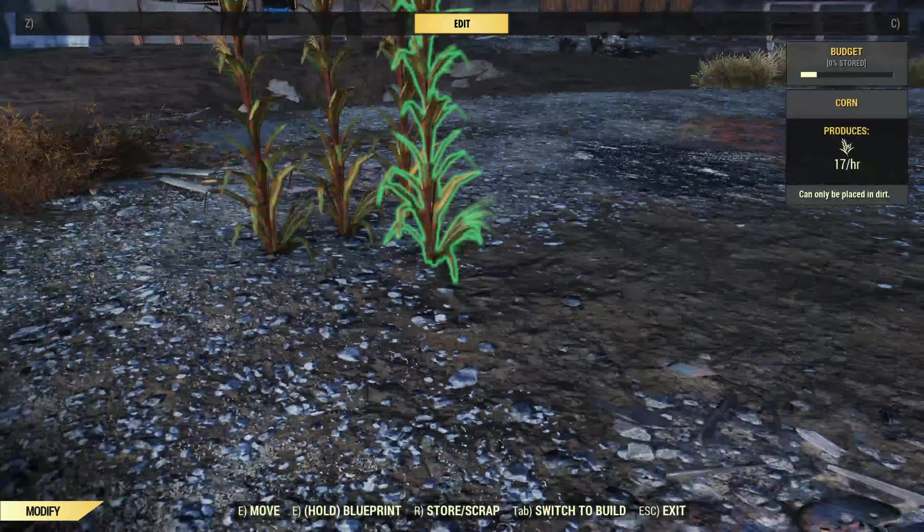Another quick one: if you want to float perimeter wall railings, you simply snap them onto a foundation and then delete the foundation. I don't know why you'd want to, but apparently that's a thing people want to do. You just put them on, delete the foundation, and they stay there. That's how you do that.